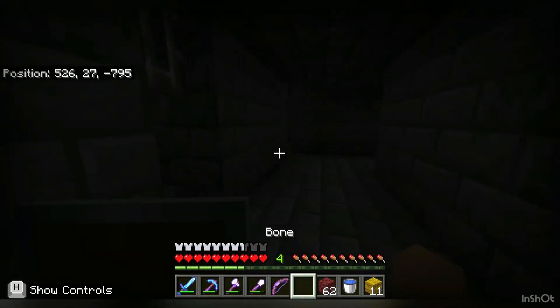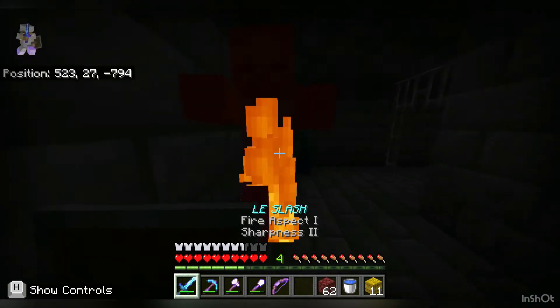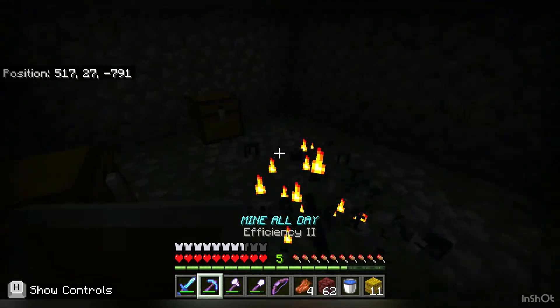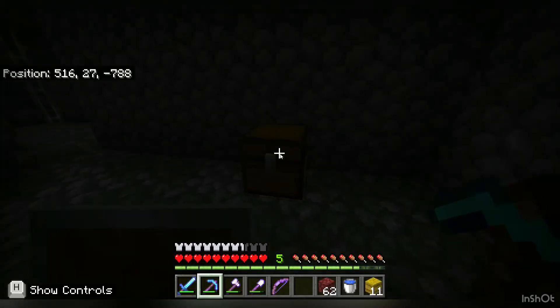I go to the stronghold in my world and I found a mob spawner. I go to kill it, he kills one of the zombies, I break the spawner, check the first chest. I'm breaking two chests — I didn't take one because I already had one at home.